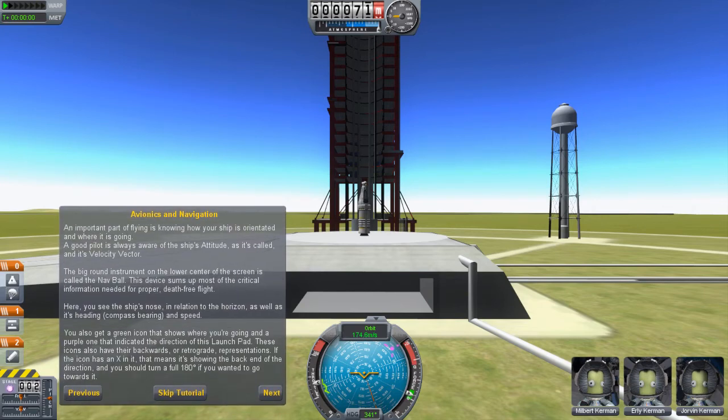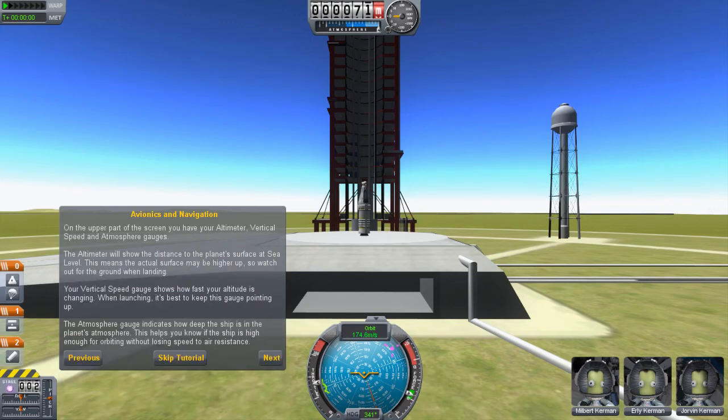Knowing how your ship is oriented: the nav ball shows where the ship's nose is in relation to the horizon, including compass bearing. A green icon shows where you're going and a purple one indicates the direction of the launch pad. Icons also have their retrograde representations. In the upper part of the screen you have your altimeter — that's our altitude — plus vertical speed and atmosphere gauges. So we're at 71 as our starting point.